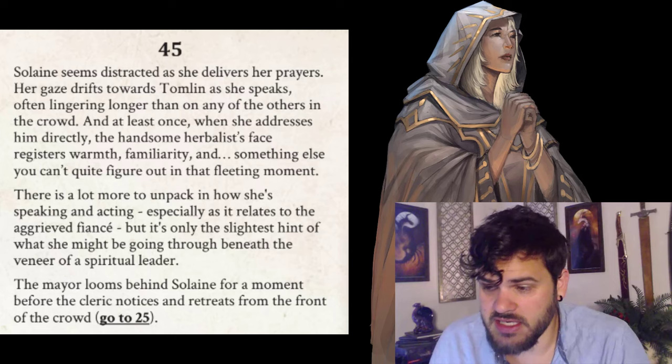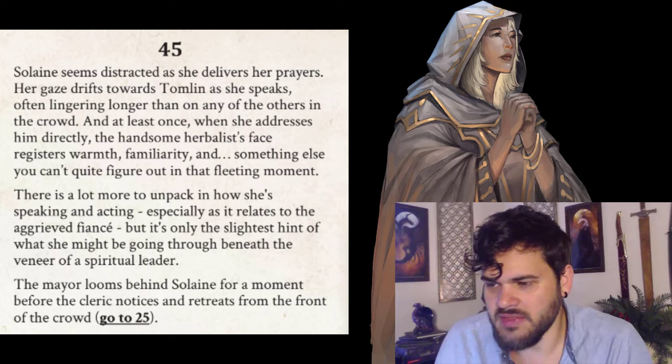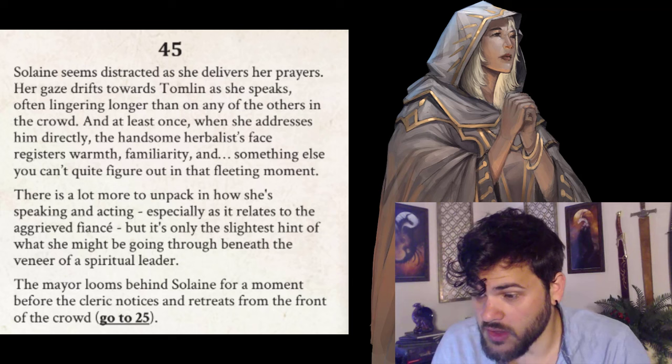Selene seems distracted as she delivers her prayers. Her gaze drifts toward Tomlin as she speaks, often lingering longer than on anyone else in the crowd. At least once when she addresses him directly, the handsome herbalist's face registers warmth, familiarity, and something else you can't quite figure out. There is a lot more to unpack in how she's speaking and acting, especially as it relates to the aggrieved fiancé — but it's only the slightest hint of what she might be going through beneath the veneer of a spiritual leader. The mayor looms behind Selene for a moment before the cleric retreats. Go to 25.